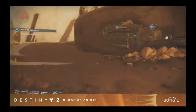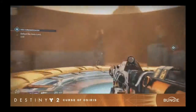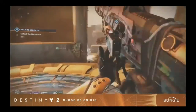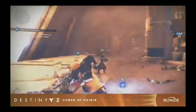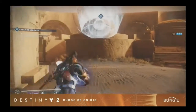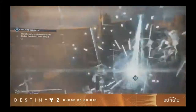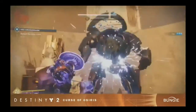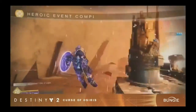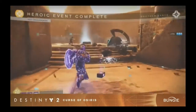Bungie don't want us knowing how to activate the heroic part of the public event until it's released on December 5th. In the heroic phase, the difference is that the boss will be immune from time to time. You will need to find and take out the Gatekeeper, who will drop more orbs, which you then need to slam onto a pad above the boss's head. To get onto the pad, you'll need to run out of the shielded area, jump on the Vex jumper, which lands you on top of the pad above the big boss. Slam that orb down, which then allows you and your fireteam to take out the big boss for good.